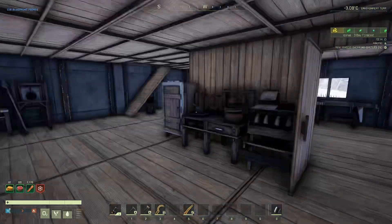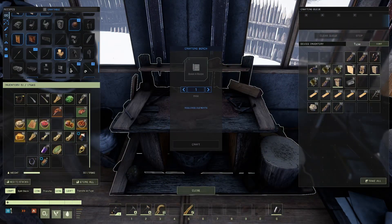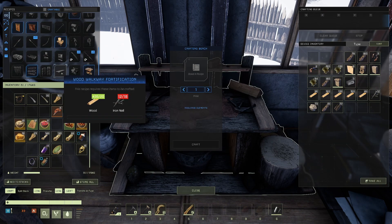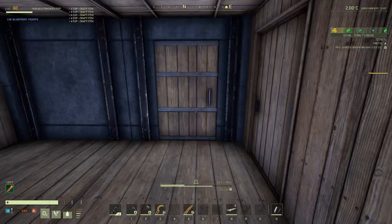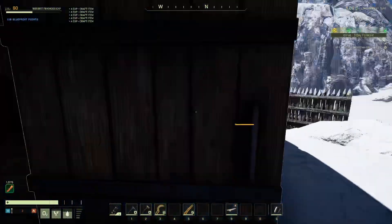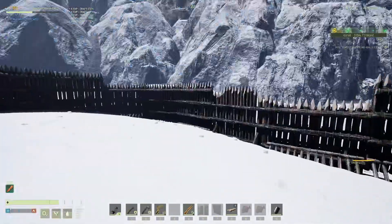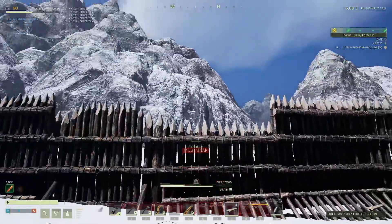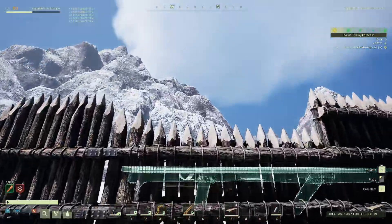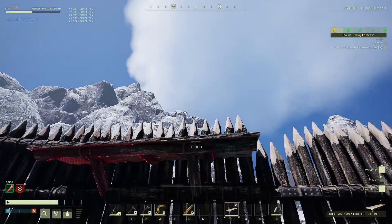You can make ramps and platforms — these wood walkway fortifications here. Let's make a few platforms. Platforms are a great defensive structure. Technically they're not defensive by themselves, but what they do is allow you to see over your fence. We'll put one on each side of this gate up nice and high.